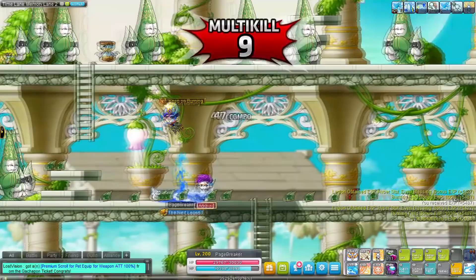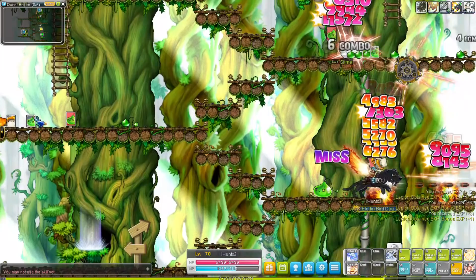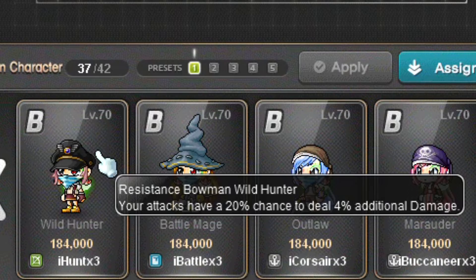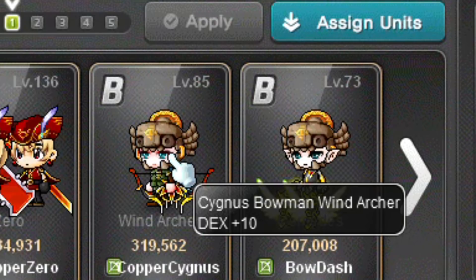Thunderbreakers have the same link skill as all Cygnus Knights and their Legion effect increases strength, useful for all classes that have strength as their main stat. Wild Hunters have the same link skill as Battle Mages, and their Legion effect gives a 20% chance to deal more damage — a very nice Legion effect for any class, highly recommended. Wind Archers have the same link skill as all the other Cygnus Knights, and their Legion effect increases DEX, only useful for classes like archers.